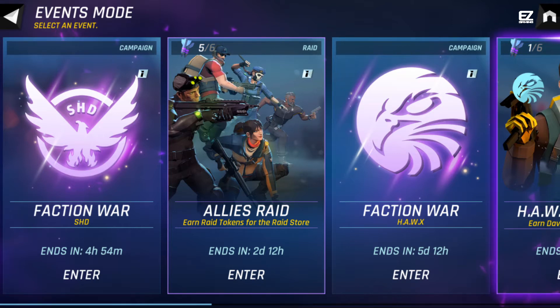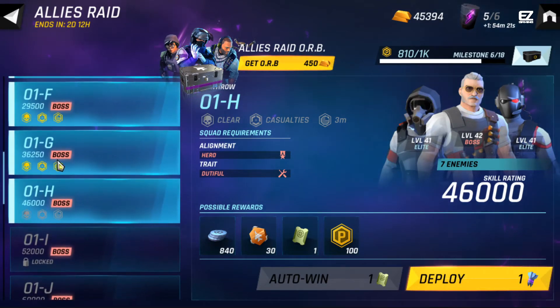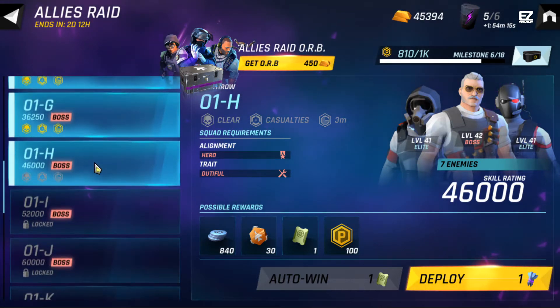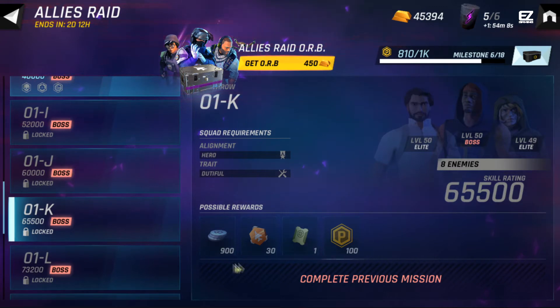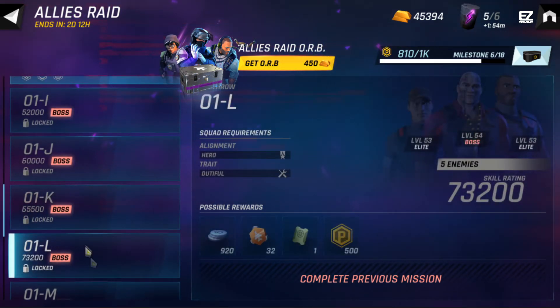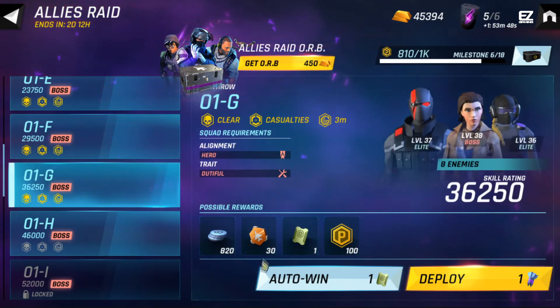Have a look at the allies raid event. As you can see, I am in 1G and I didn't grind further. That's because the rewards later on are kind of the same. You can see until 1K it's a little bit more silver, but it's not a big factor. In 1L this is the next big step where you can earn a lot of milestone points, but I don't have enough soldiers to grind to 1L, so I decided to stick in 1G. There you can get 30 raid tokens for one run.